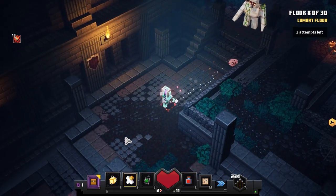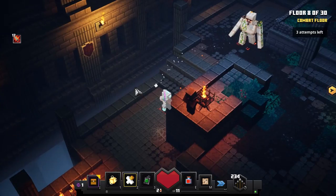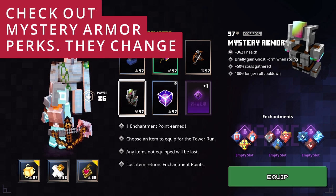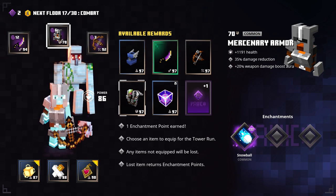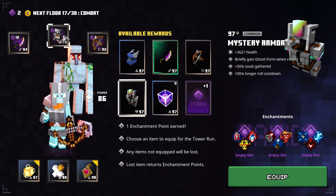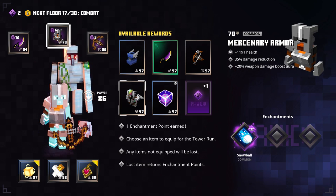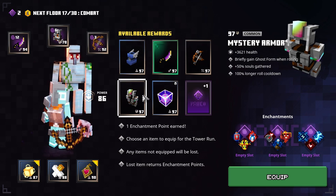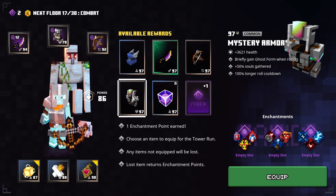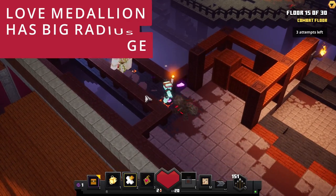Always pay attention to the perks of the mystery armor — they can be different in different runs, so you might get something really cool like life witch, for example. It can really complement your build and you might decide it's a great time to take it. So pay attention to mystery armor perks when you're shopping.